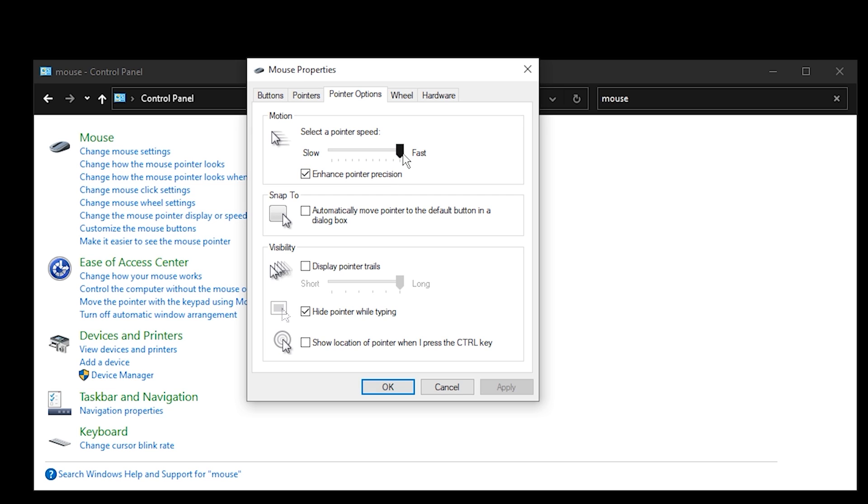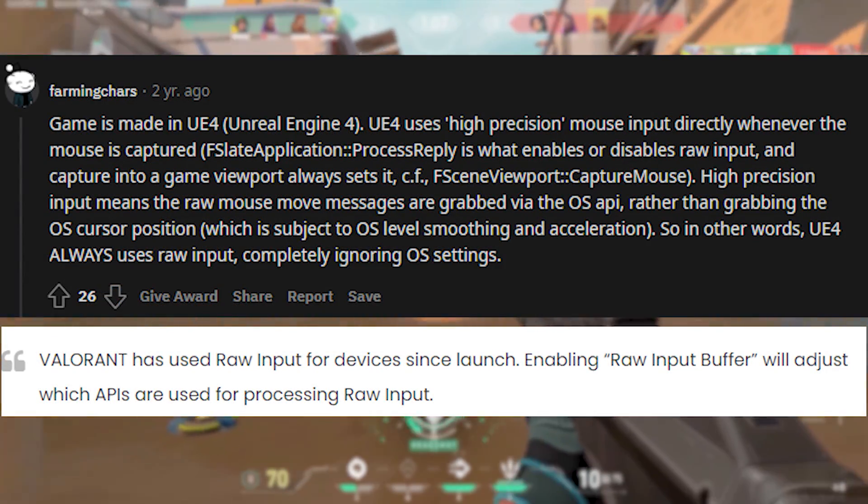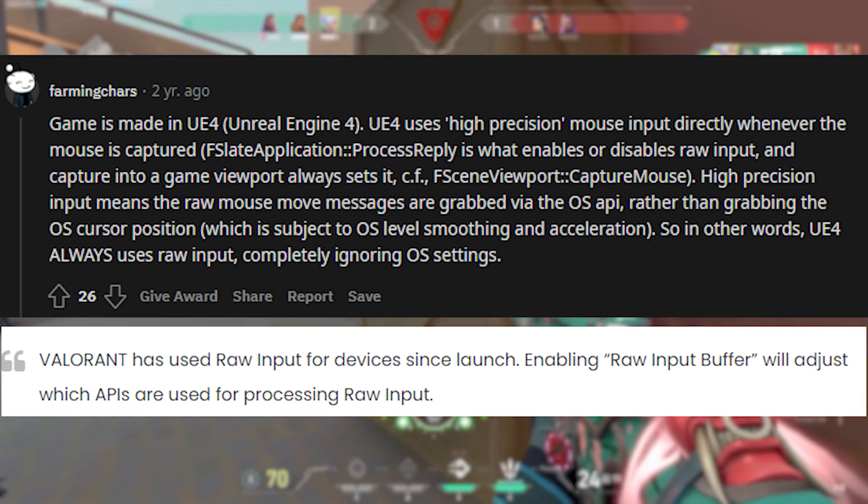But does this really matter? The short answer is no. Valorant uses raw input, meaning that any form of mouse acceleration in Windows, or even if you change the slider position on the mouse speed, does not affect your sensitivity inside of Valorant. This can actually be better explained by a comment on Reddit — all credit goes to the original poster.